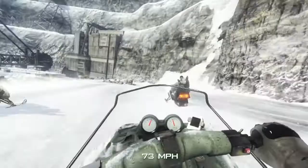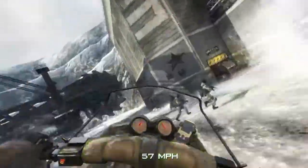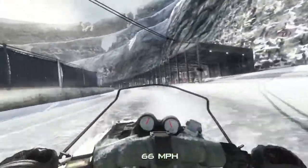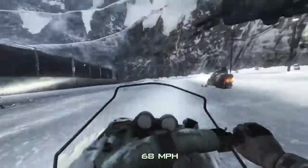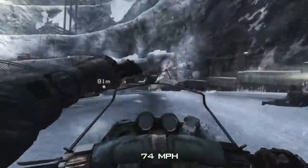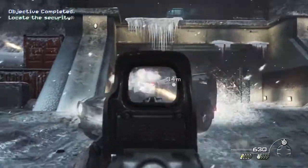Look at that guy — he literally slid all the way down the mountain. But this DLC came with two other maps. One is called Black Box, a multiplayer map, which I really do not like that much. It reminds me of a stage from Modern Warfare 2, just full of campers and it just pisses me off. And another Spec Ops mission called Negotiator.